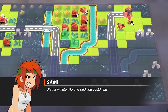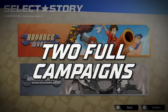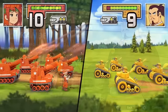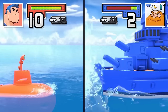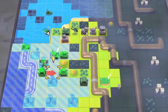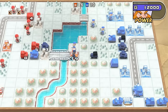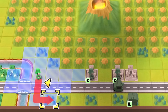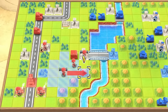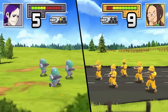Coming in at number 11 is Advance Wars 1+2: Re-Boot Camp. They took both original Advance Wars games, completely remade them, added online play and new modes — it's fantastic. If you love the originals you'll love this. I'd even recommend picking up a physical copy since Nintendo may not have made many. The art style is simplistic, the music is just as good, and even though you're blowing up tanks it doesn't feel mature because of how it looks. Absolutely love both campaigns — it's a phenomenal remake for strategy RPG fans.